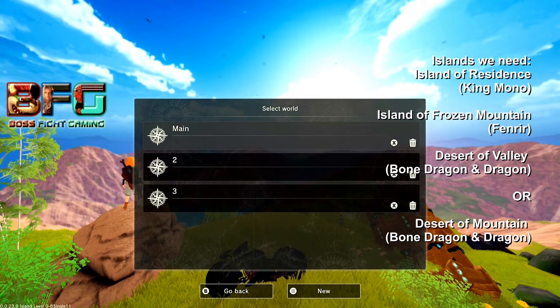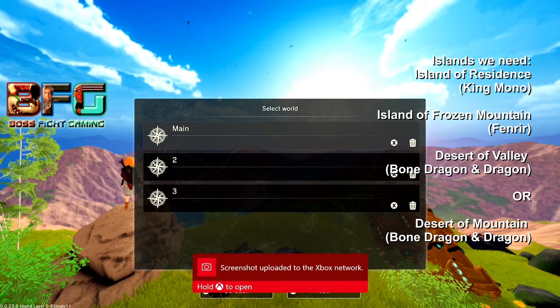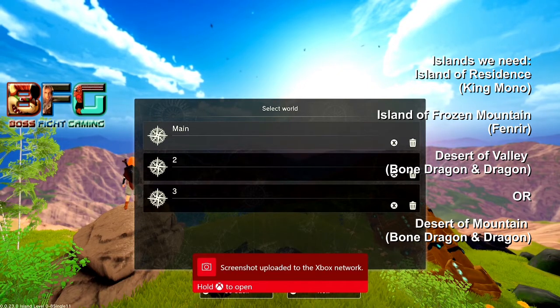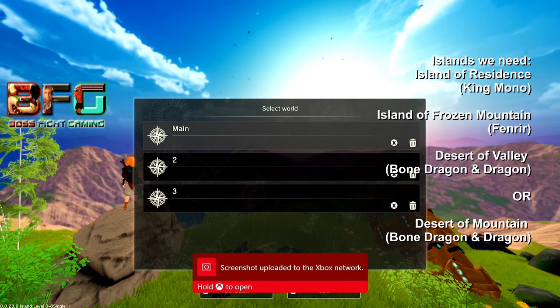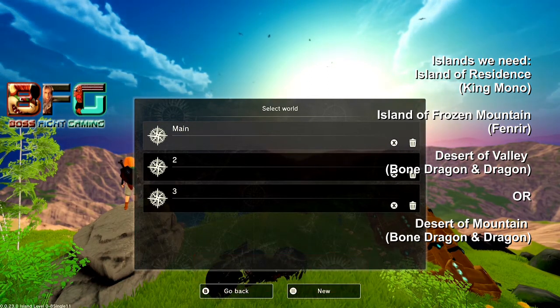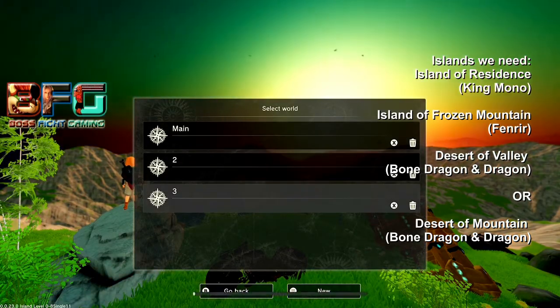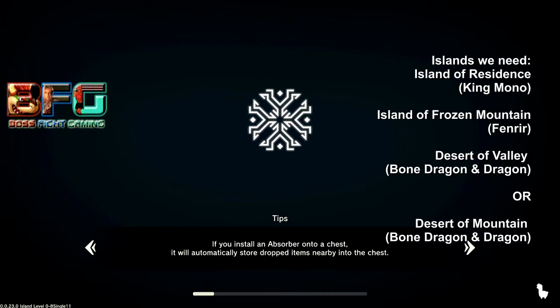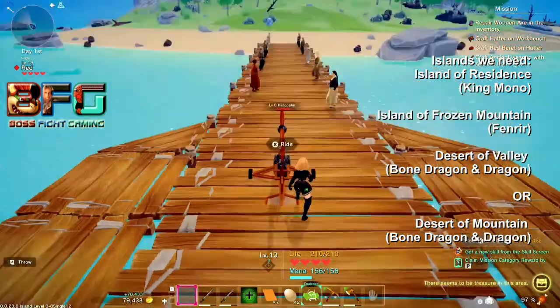Back out to the main menu by pressing Start and going down to Save and Quit. On the main menu, click Single Player, click your character, then create a new world and call it 'number two.' Once created, click on it to load it. Once loaded in, get your helicopter out, place it down, and get in — remember you can boost by pressing the left stick in.